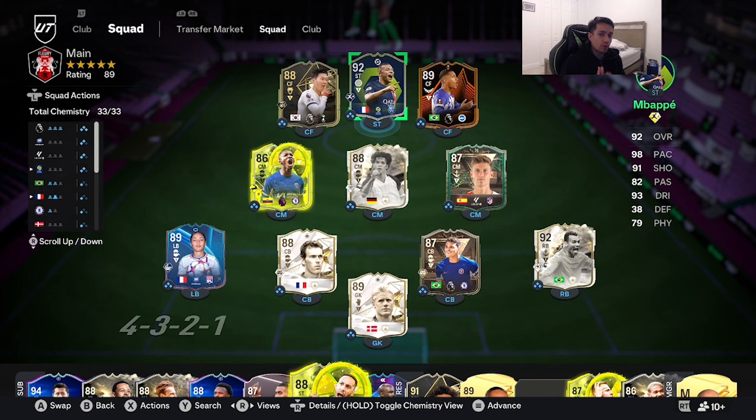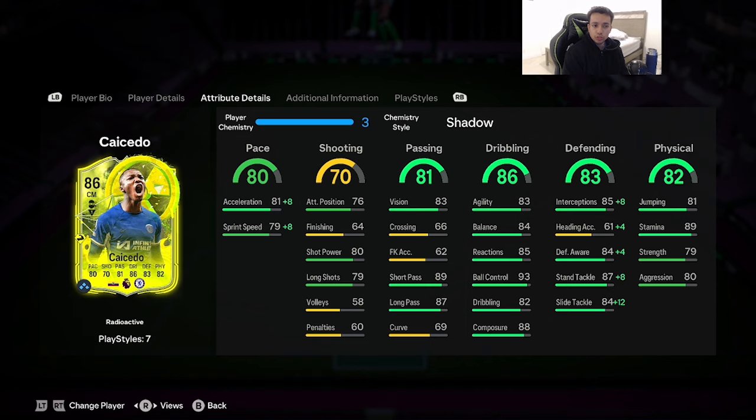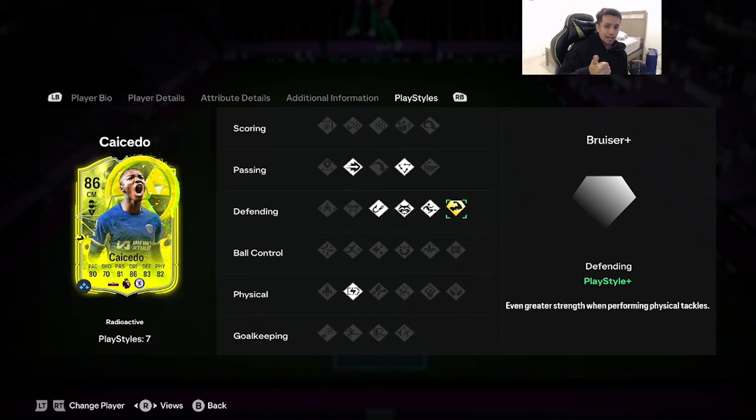Yo YouTube, welcome to another video. Today we've got a second upload and it's going to be the 86-rated Radioactive SBC Moises Caicedo. I usually don't review SPCs under 400,000 coins, but I'm part Ecuadorian so I had to pull up on this one. We're looking at an 86 overall, 5'10, high/high work rates, double three-star skill moves and weak foot, right foot, controlled explosive acceleration type — 80 pace, 70 shooting, 81 passing, 86 dribbling, 82 defending, 82 physicality. He has ping pass, tiki-taka traits, and in the defending category: intercept, anticipate, slide tackle, and bruiser on gold.